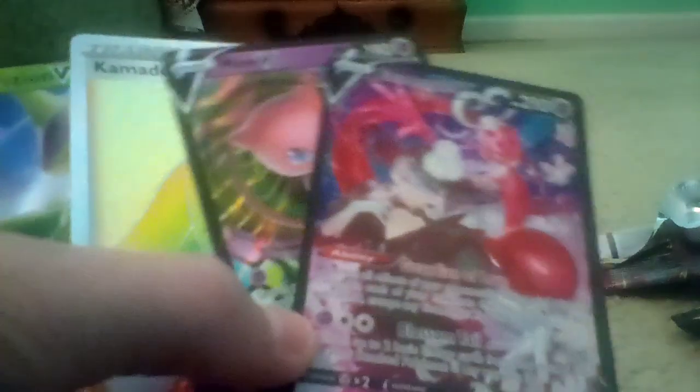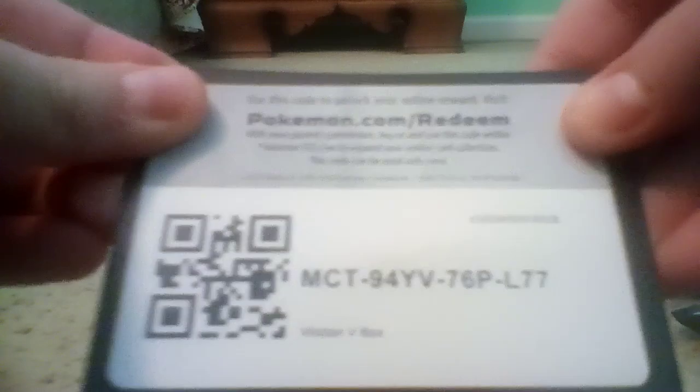I hope you guys liked the video. I'll give you the code cards one more time — here's a Fusion Strike code card, the box card, a Lost Origins, another Lost Origins, and the Astral Radiance. I hope you guys liked the video — please subscribe and leave a comment down below telling me which one of the four cards we pulled is your favorite. Is it Verizon V, Kamado, Mew V, or Enamorus V? My personal favorite is Mew V. I hope you guys liked the video and I'll see you in the next one. Peace out my dudes.